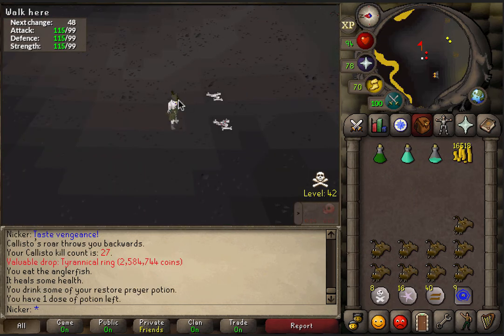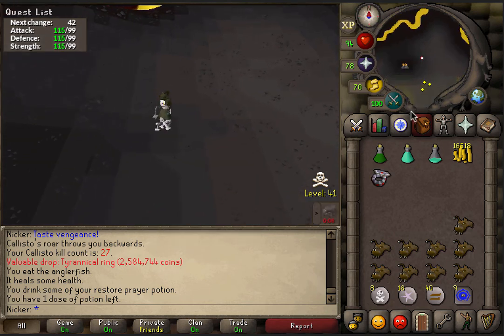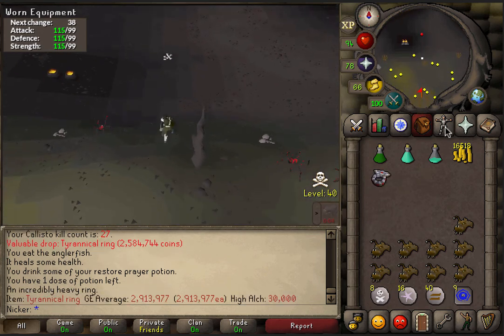Yeah, only 27 kills in and we got the Tyrannical Ring dropping right there! We had to de-PK on kill 8 or 9 I think, I can't remember. But we're getting really lucky so far, so hopefully this keeps up.